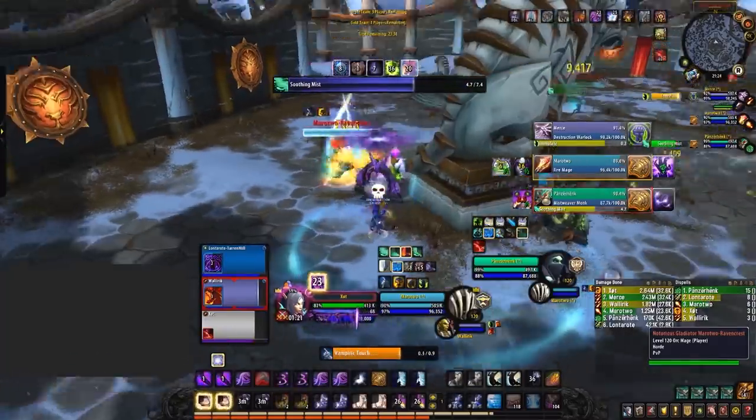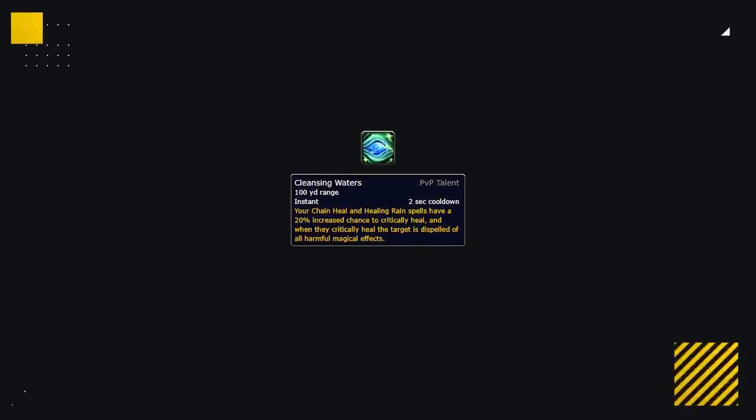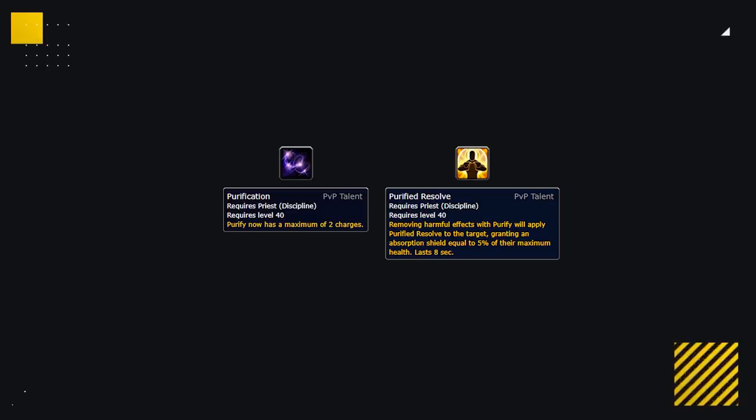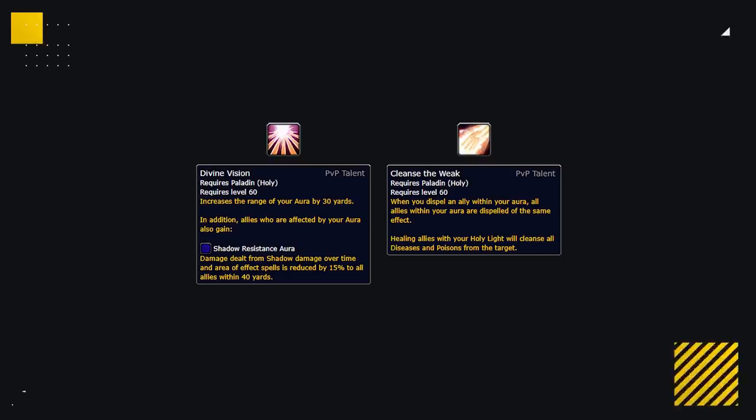Almost all healers bring niche PvP talent picks which directly and heavily hurt Shadow in PvP. Shamans have Cleansing Waters, which removes all dots every time they crit Chain Heal or put down Healing Rain. Discipline Priests have the powerful Purified Resolve and also access to double dispel. Mistweavers have Healing Spheres and Vision of Perfection proc in Revival, which dispels all dots. Holy Paladins bring Cleanse the Freak, an AoE dispel and Divine Vision — a 10% reduction in shadow damage, which is all of Shadow Priest's damage. Dispelling dots and picking up niche talents are a surefire way to increase your chances at beating Shadow in arena.